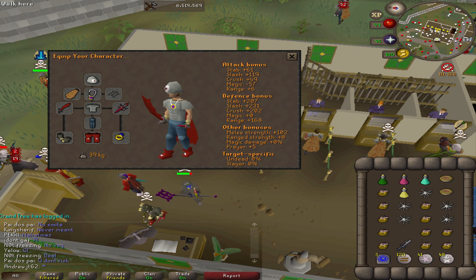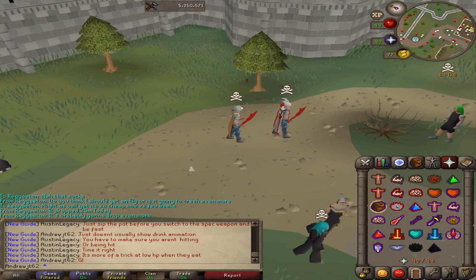Here's the gear that I'm using. Very good gear for a main. I don't always use D-boots, sometimes I use Rune, but you see they're very good slash bonus and strength bonus with the defender, the skim, fighter hat, fighter torso, fire cape, barrows clubs. I always like to risk.